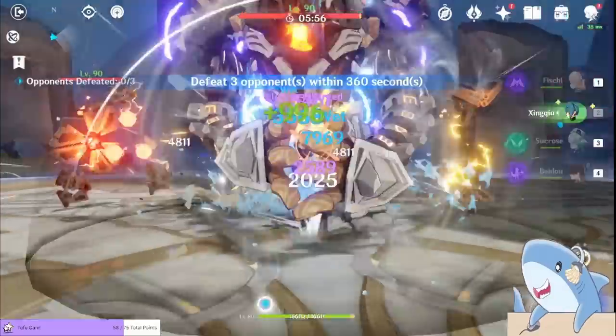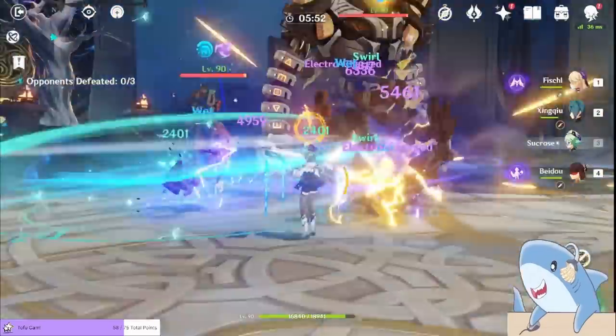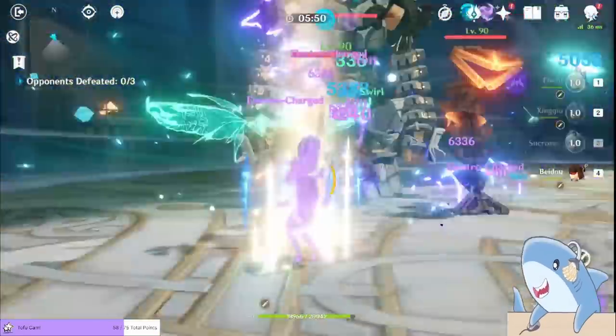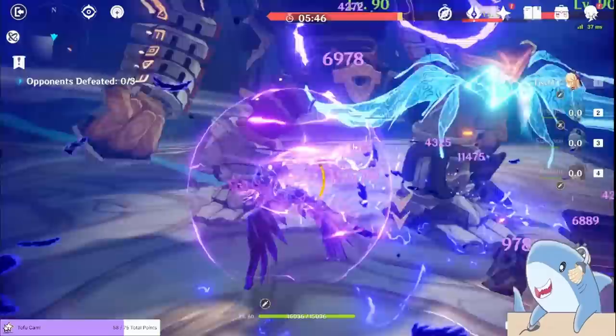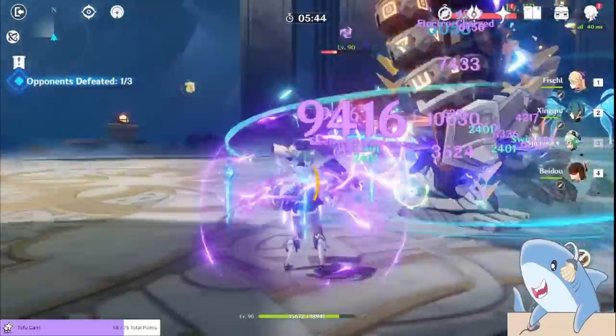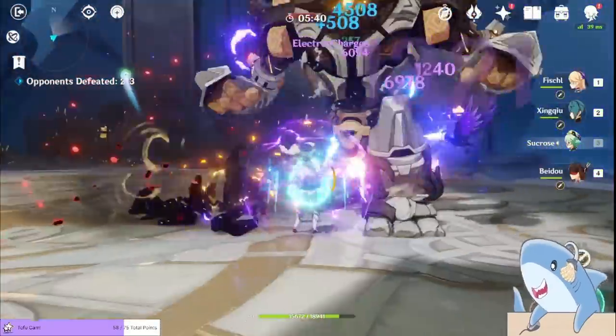Here's the simplified rotation one more time. First, Fischl's skill. Second, Xingqiu's skill and burst. Third, Sucrose's skill and burst. Fourth, Beidou's skill and burst. Then switch back to Fischl to use Oz. Then switch to Sucrose to spam normal attacks and skills. And finally, use Beidou's skill one more time.